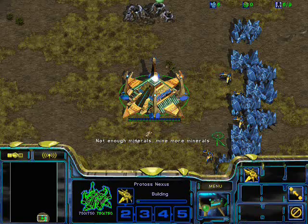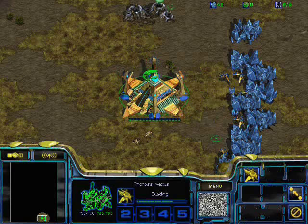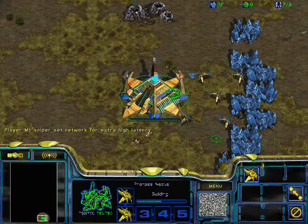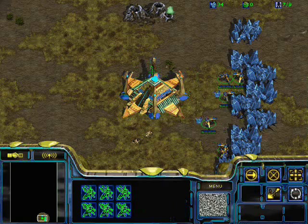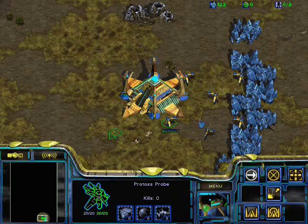The build I'm going to be doing is a one-gate core expand off one gate, off three or four dragoons depending on what I see with my scout. Right now you can see I'm spamming a lot — it doesn't really have a specific purpose other than to keep your fingers loose and have something to do. The first thing that's going to happen is on eight supply I'm going to build a pylon, and the next thing will be a gateway on ten.